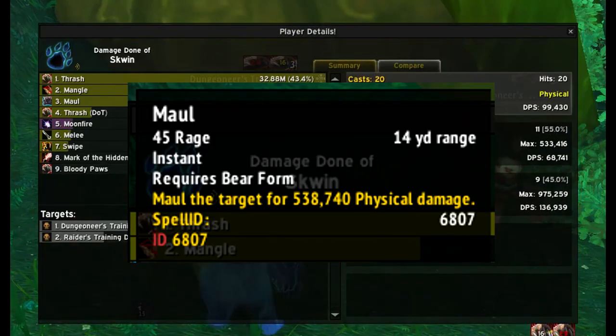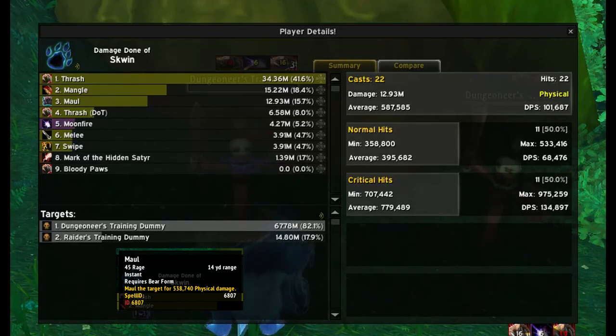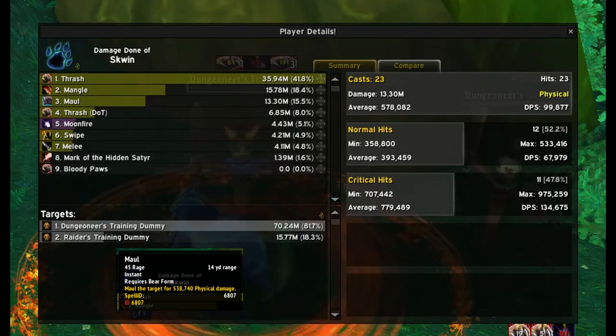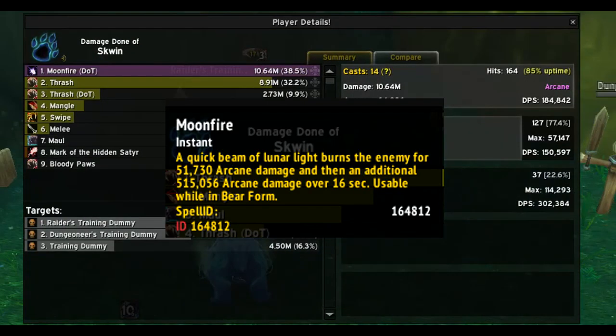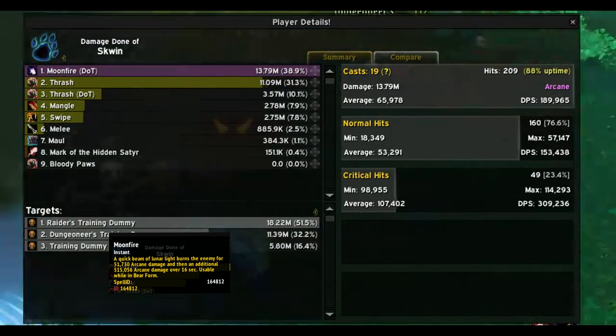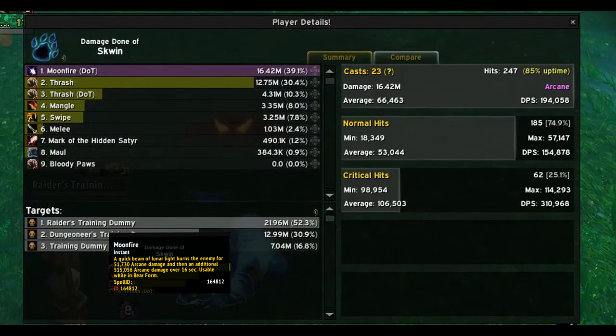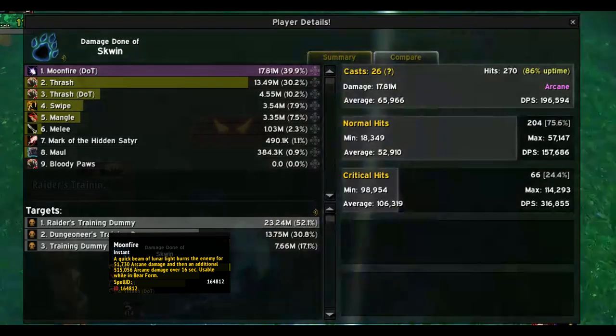Maul is a powerful spender ability that does roughly 540k physical damage and costs 45 rage. Moonfire is our spell damage dealer that does 50k when applied and ticks for 16 seconds for a total of 500k magical damage, which is usable in bear form.